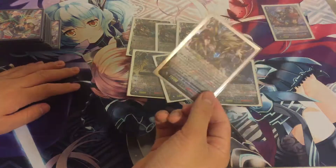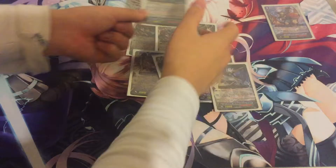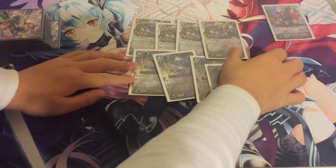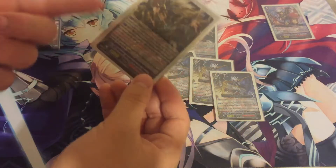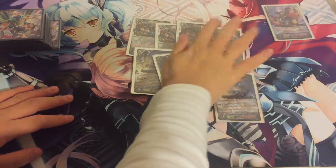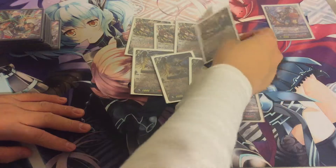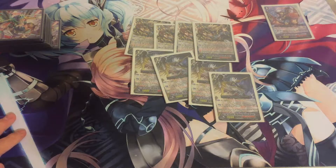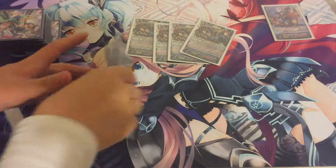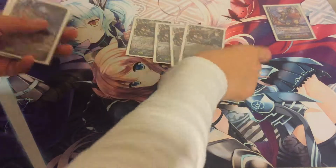We'll go over Big Bang Knuckle Buster's skill first. He Legions, then the second ability is Counterblast 1 — choose any Big Bang unit, which is any grade 3, move it to the soul, and if you're in Legion you get plus 5k. When you attack you can choose four units and attack all four in one battle. Omega Landia can screw that over with Taboo, which redirects all your attacks, which kind of sucks. Second ability is cross-ride.